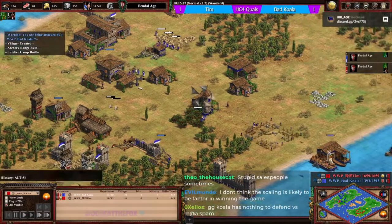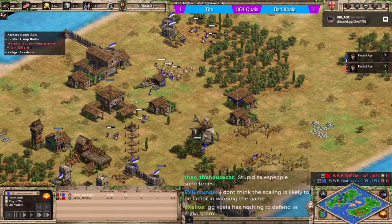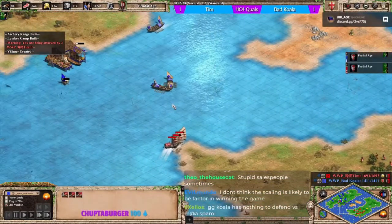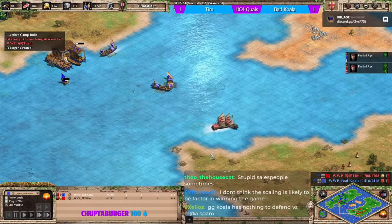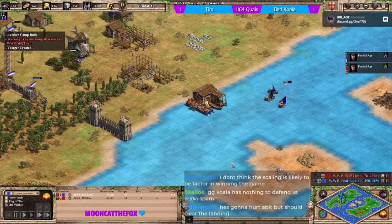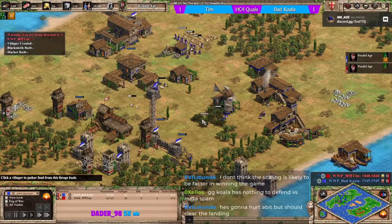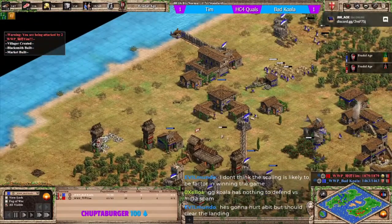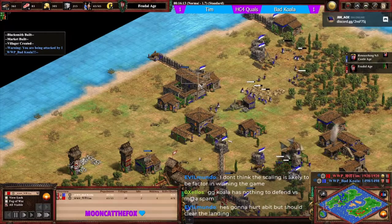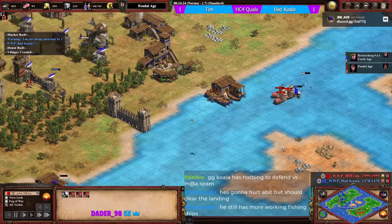It feels like a tower in this region won't do much. A tower is going up to deny the berries. Koala adds a market - is this to go straight up to castle age? Tim doesn't have the galley numbers to fight koala, so he's looping around trying to find the fishing ships. That should clear the landing. Tim knows the gold is there but didn't approach from that direction - a tower over there would be nice. He does have some working fishing ships for now but is about to lose them.